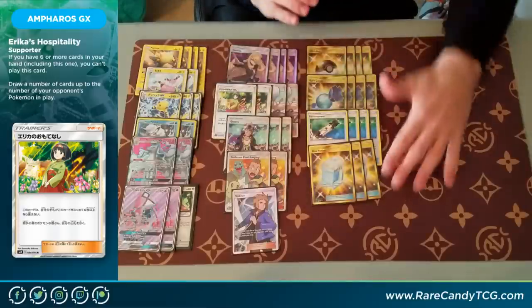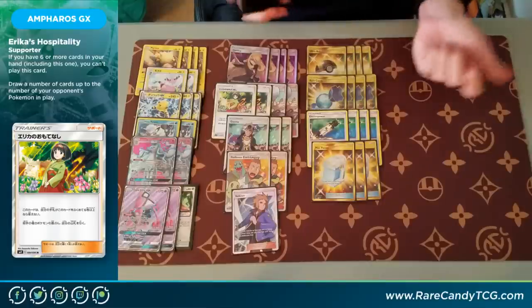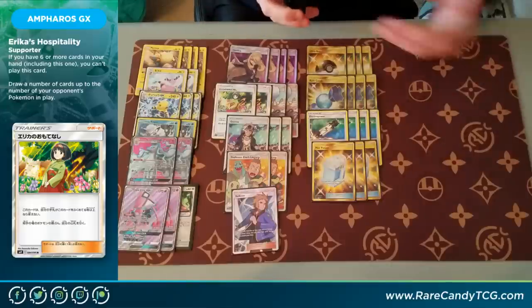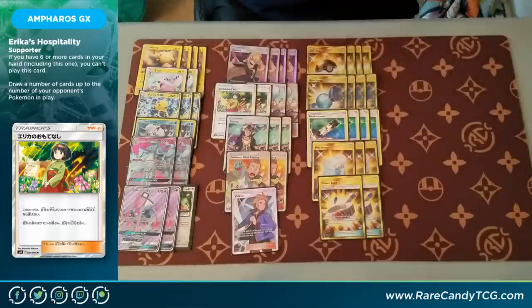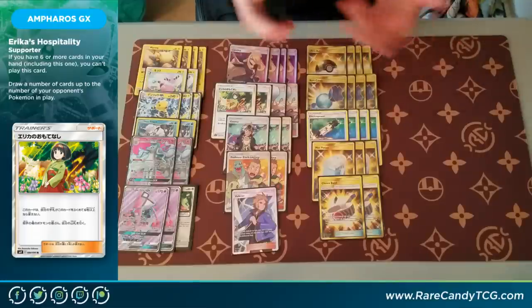Next up, we have three copies of Max Potion. Ampharos is going to be a single energy attacker and we can abuse this pretty effectively. Even when thinking about the second attack — if we take a big knockout with it, discard all our energy, and our Ampharos gets swung back on — before we even attach energy for the turn, we can Max Potion and clear off all that damage and just keep on attacking. We also have two copies of Choice Band in addition to our Electra Powers, just another damage modifier. It's especially good when we want to abuse the second attack on Ampharos, because the Electra Powers are going to get discarded and we can't get them back until we use the first attack. Choice Band is nice in those situations because it's going to stay on Ampharos.